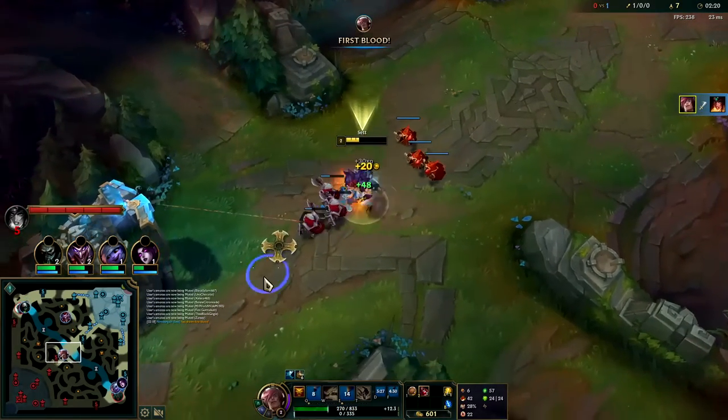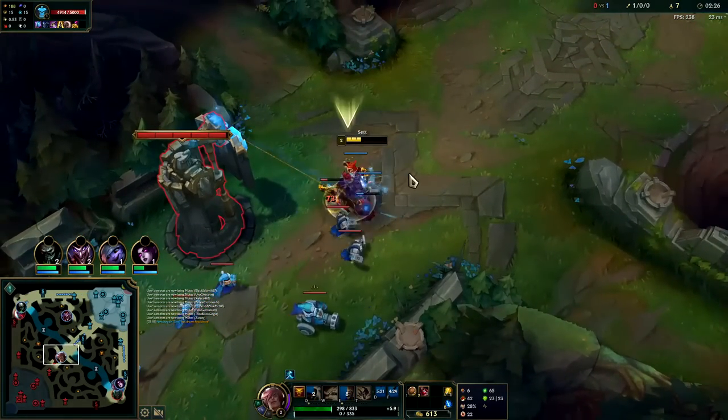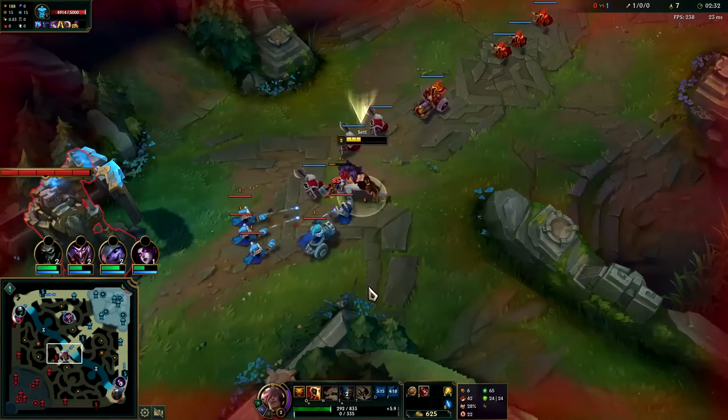We get the kill — we ghost into her with the Q speed up, E, we pick up the kill. Ghost is so nice on Set; he's an extremely immobile champion. If you utilize your Ghost and Flash correctly then you can find a lot of kills. We're missing so many minions though — holy crap.